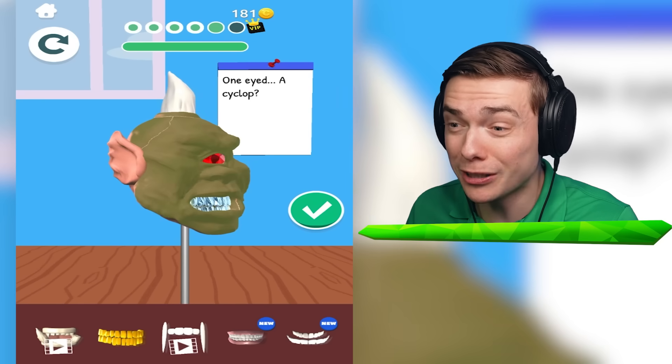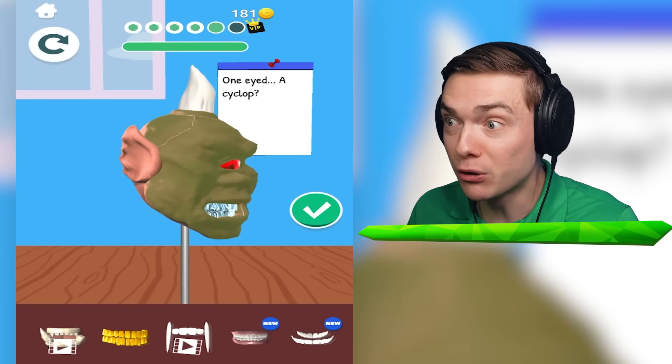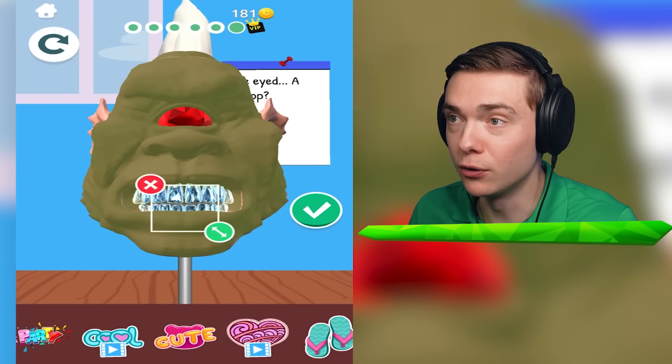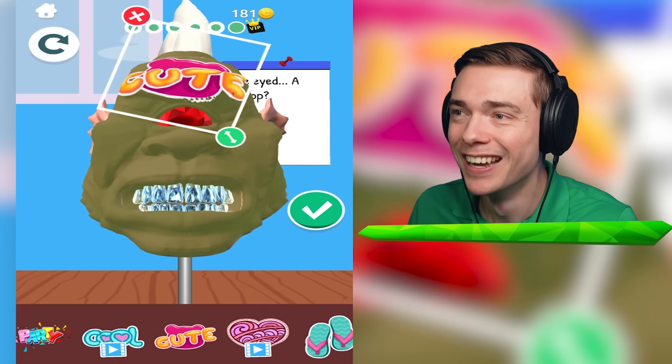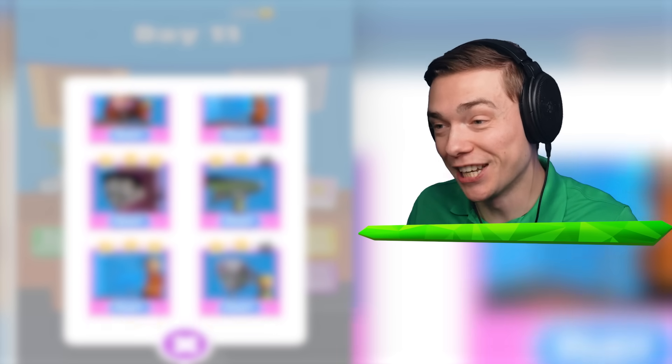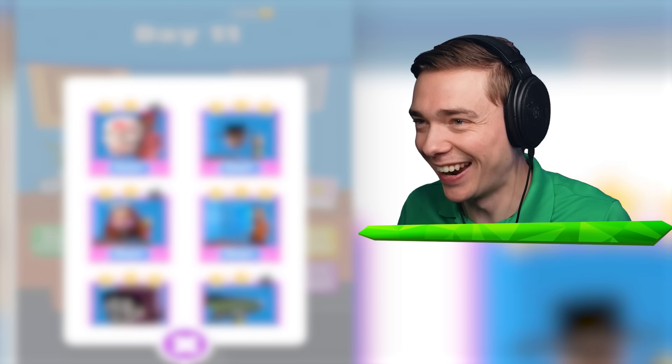I didn't paint him green though - this looks awesome. Should we add a sticker? You're very cute. Here you go. He is not cute at all. What a sculpture. We made some awesome stuff, guys. Watch these videos on screen and I will see you there.